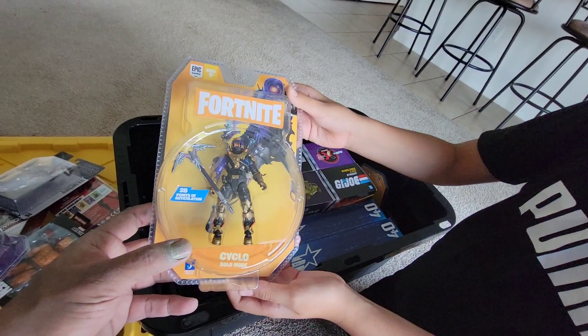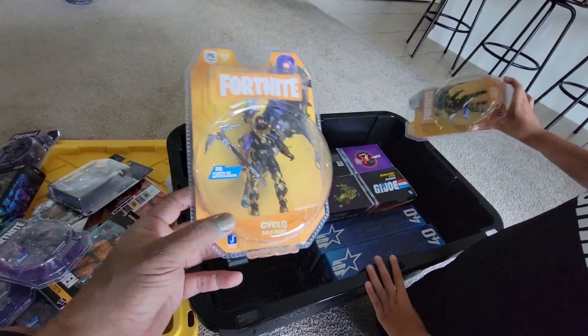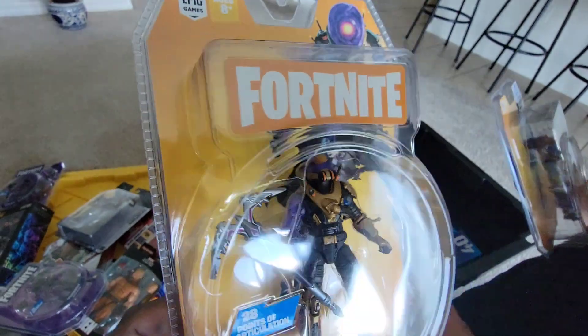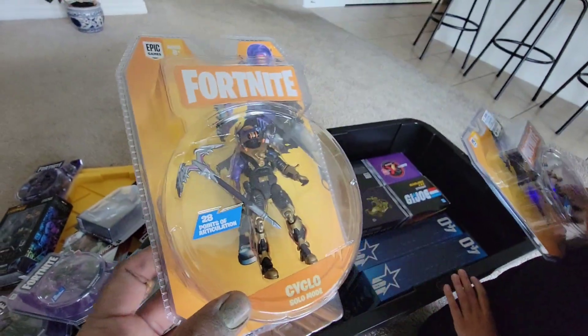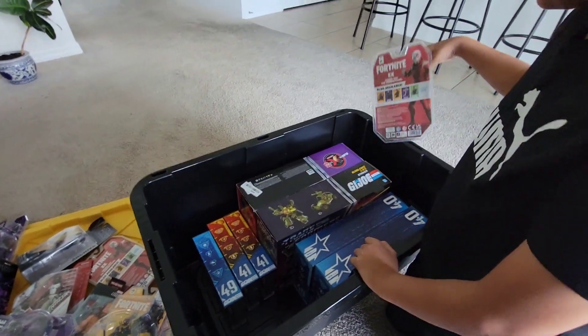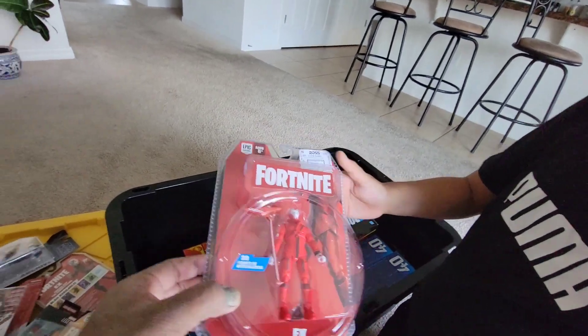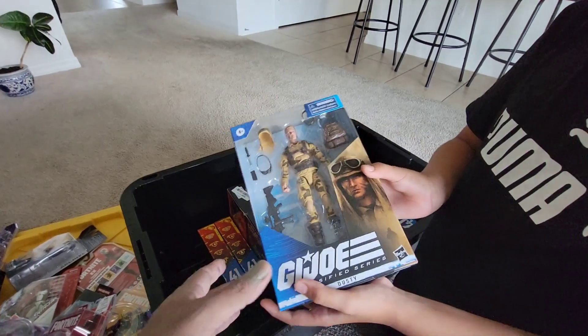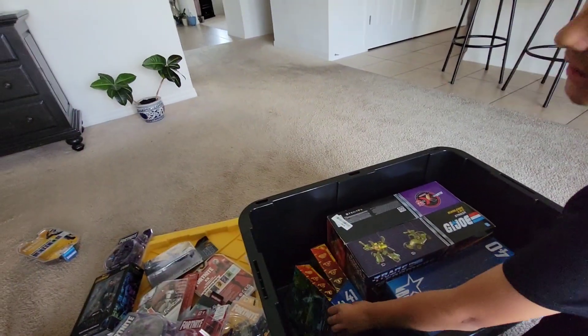He's in Jabba's Palace. Another Tempest, another Tempest. This guy is cool — this is Cyclo. Cyclo is awesome, he looks like Tempest, he looks like a Frag Viper from GI Joe. We could do a custom. Another Cyclo, another X figure. Dusty — gotta say Dusty.